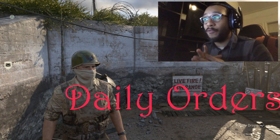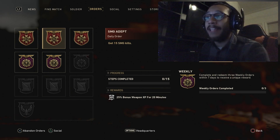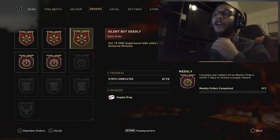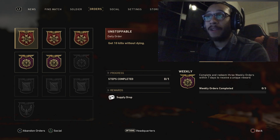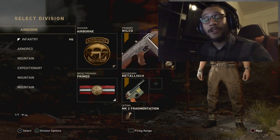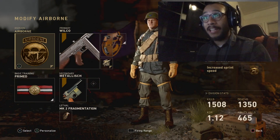The reason it's three in one is because if you take a look at them right here, it is: get 10 kills without dying, get 15 SMG kills, and then get 10 SMG suppressor kills while in the Airborne division. We're going to try and complete these three daily orders in one match, and the reason we're able to do that is because the weapon we're showcasing today — the Wilco, the epic M1928 — is actually a submachine gun.